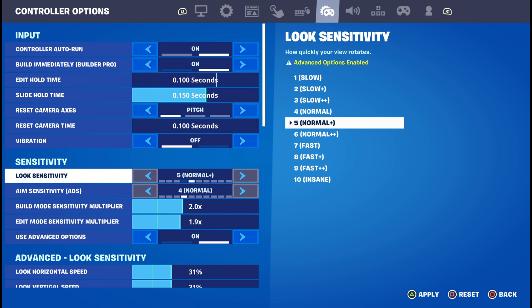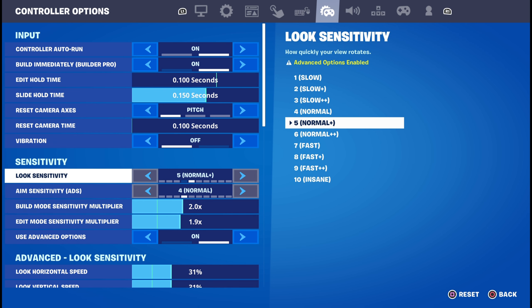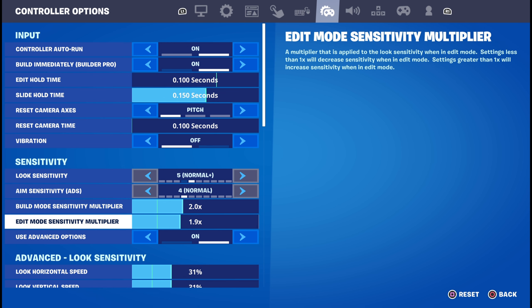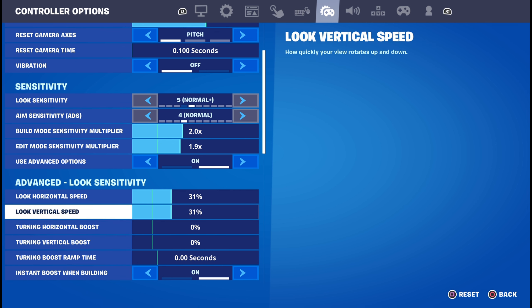My look sensitivity and aim sensitivity — I have advanced options on. These are for the legacy settings; you can't change them when advanced options are on, but if you turn advanced options off you're allowed to change them. I prefer advanced options on. For build mode I play 2.0 and 1.9 for edit sense — I feel like this is really ideal and more efficient for me. I hit a lot of my edits with a slower sense. My horizontal and vertical speed are 31 and 31. A lot of people might say the sense is really slow, and it is, but with a slower sense I'm able to hit more shots and edits and I'm just more consistent.